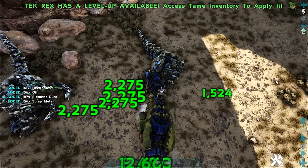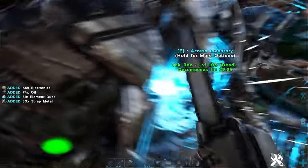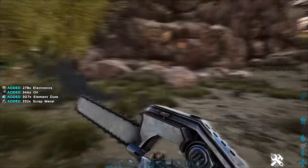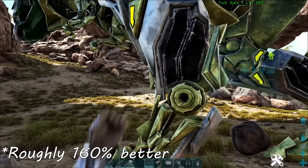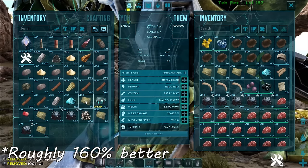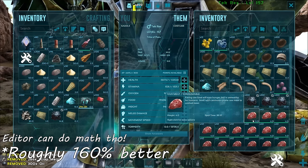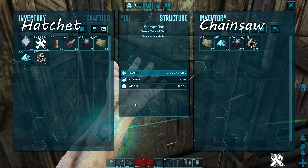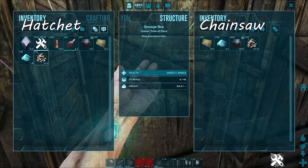You may be tempted to use your level 250 giga with 2,000% melee damage to collect resources off of a dead tech dino, but understand you'll be missing out on a ton of resources if you do this. A chainsaw is by far the best way to collect element dust, electronics, oil, and scrap metal off of a dead tech dino — the yields are something like 200% better with a chainsaw than with another tool. Anyway, stop panicking about element dust and just go kill some tech dinos.